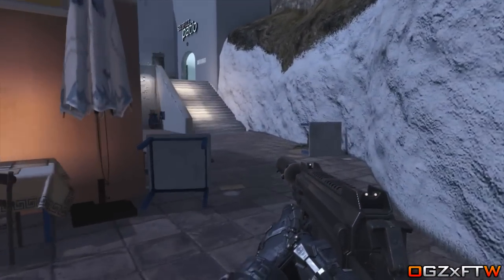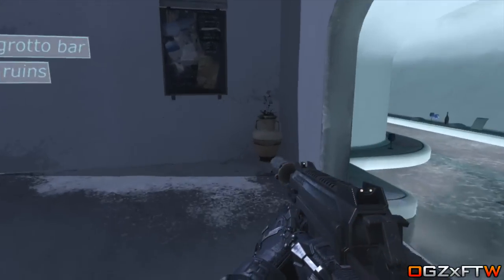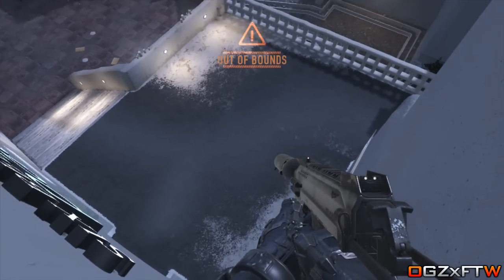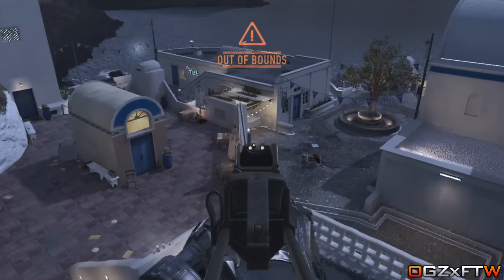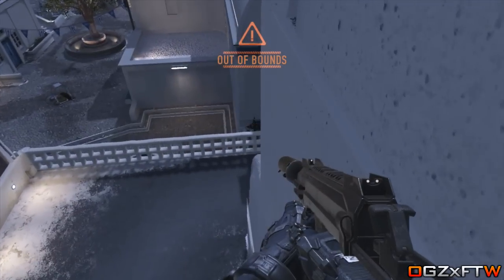This is only working on Xbox 360 and PS3. To do this, come to this location and jump up onto this flower pot, then double jump and you will land on this barrier. It's a really awesome secret spot — really easy to get into and I do think this one will benefit you guys.